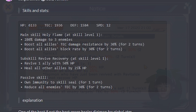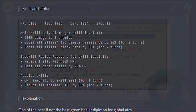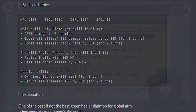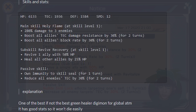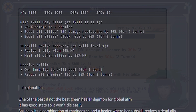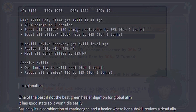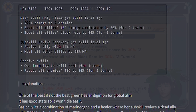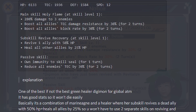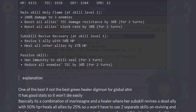Her main skill, Holy Flame at skill level 1, does 280% damage to 3 enemies. It boosts all allies' tag damage resistance by 30% for 2 turns, and it boosts all allies' block rate by 30% for 2 turns. This is a nice skill to have for a more defensive approach, since Holy Dramon is more like a support unit, so it's going to have more defensive skills. More damage resistance and more block is definitely good.